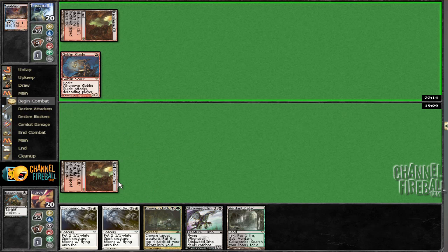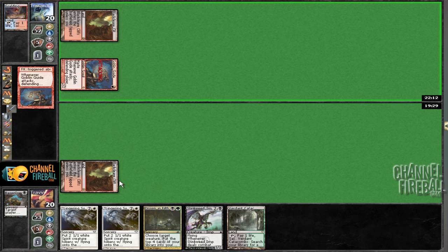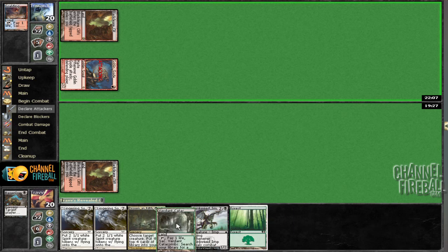There's a Goblin Guide, which is pretty aggressive. Hopefully we have a land here. We do, and it's a basic. That is sick.